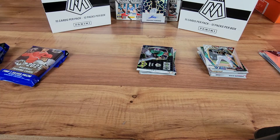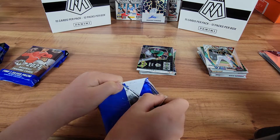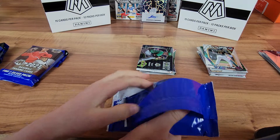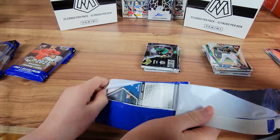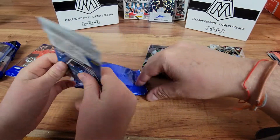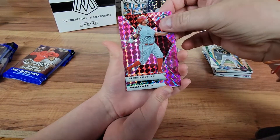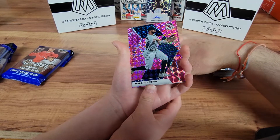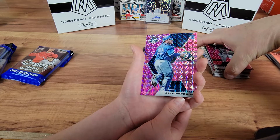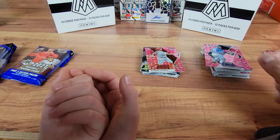We'll get into our pink pack. You did a good job last time. Pack of pink cards. You just got to find the right side. Albert Pujols — that's a good one. Willie Castro. And Alejandro Kirk — your rookie looks like a catcher for Toronto. On to the next.